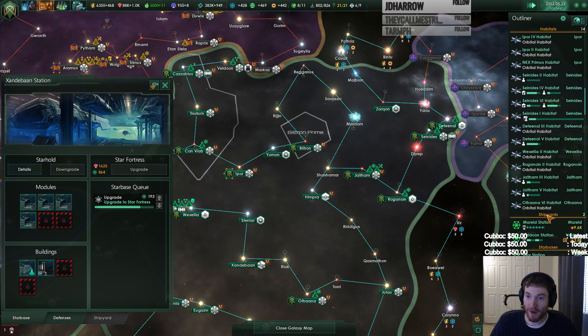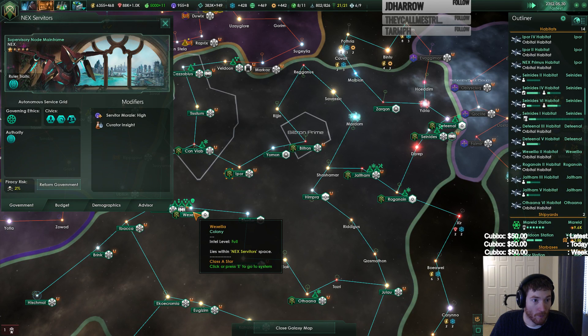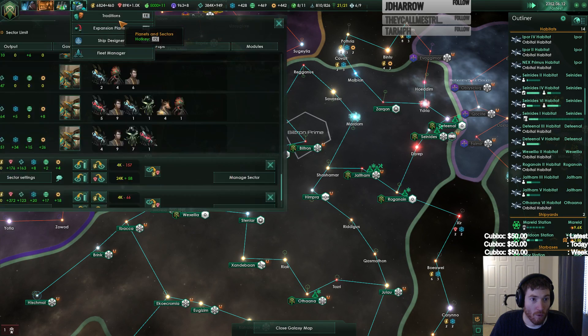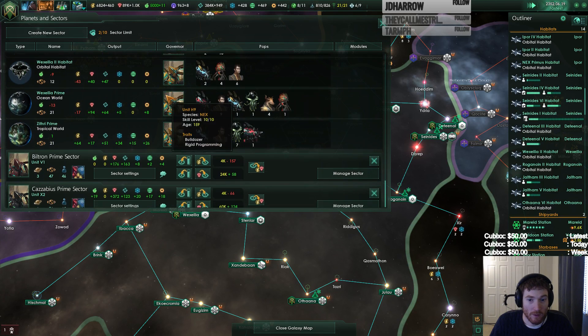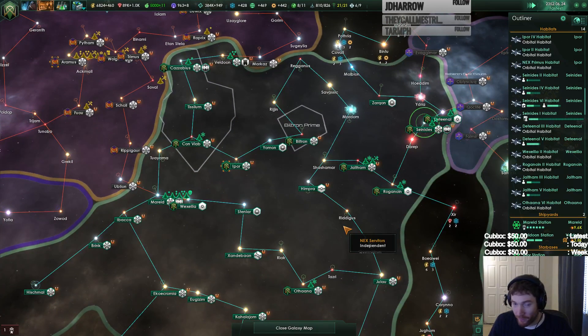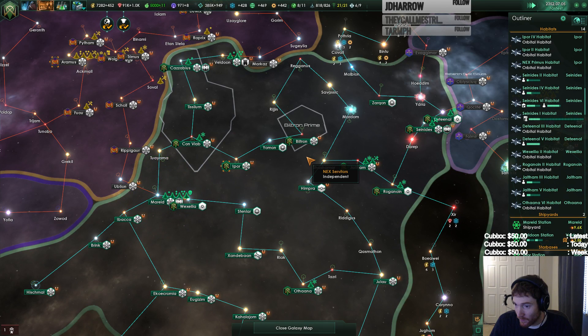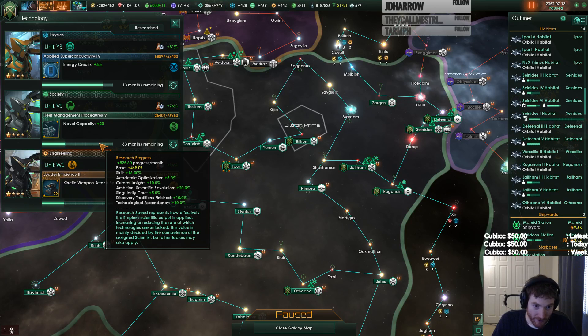Let's see total pop in the empire list. Well, let me know where I find that and we'll look at it if you like. Construction complete. Let's throw the cost of research text to the modifiers — cost of researching, okay, plus 469.